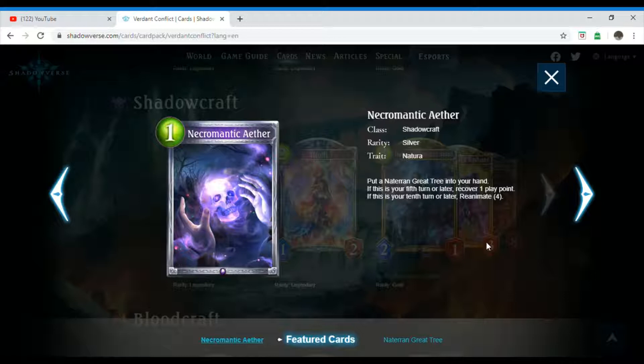We have Necromantic Aether, which is a one-costing Shadowcraft spell. Its rarity is silver and it has the trait Natura. It reads: put a Naturan Grey Tree into your hand. If this is your fifth turn or later, recover one play point. If this is your tenth turn or later, Reanimate four.